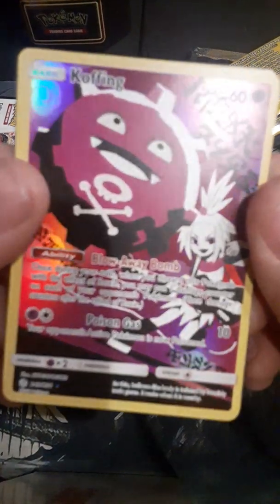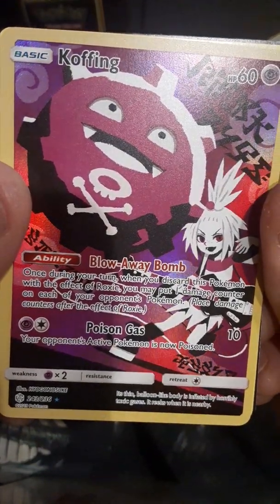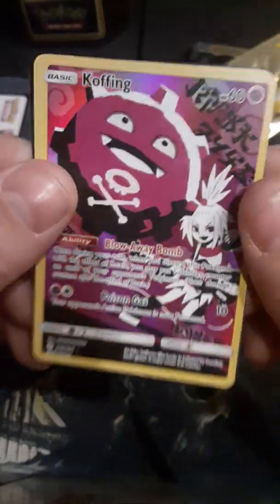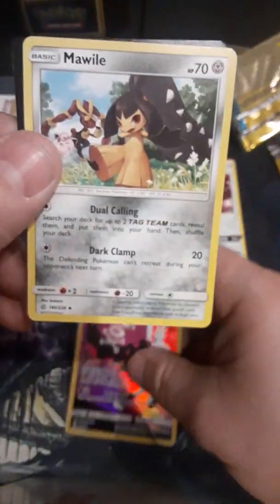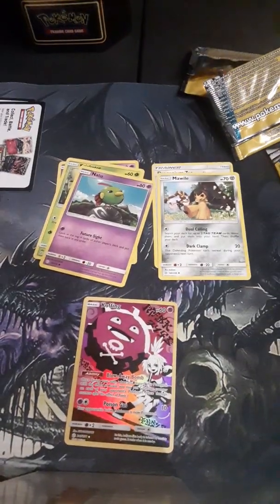Oh, check out that Koffing — foil Koffing! Blowaway bomb. He's pretty nifty. I actually really like the color — I like purple. And Mawile. Moving right along here.